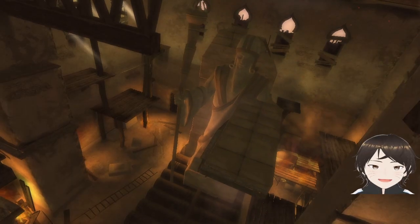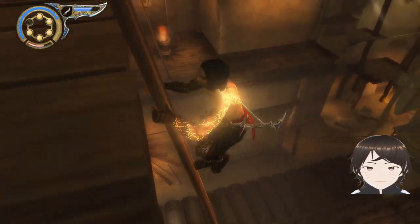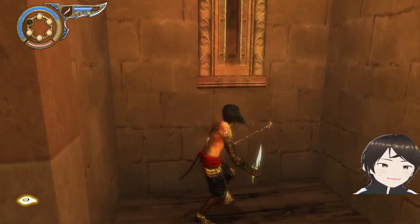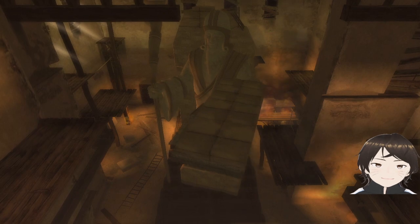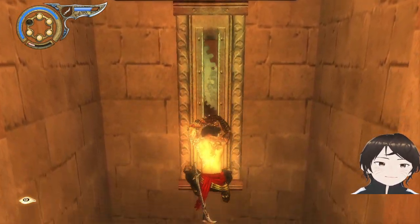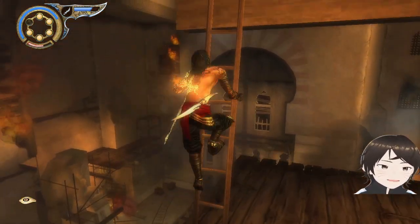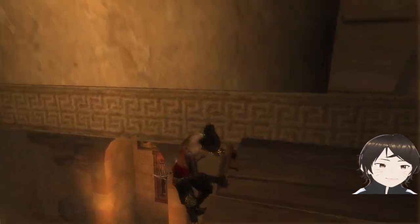Now let's try to bring the statue forward and try to rotate the statue so that it faces backwards. I can rotate it — oh man, vertical wall, please. Okay, I can rotate the statue in any way in this section, so I need to rotate it again. Now let's try to move the statue to this middle section, if I can.